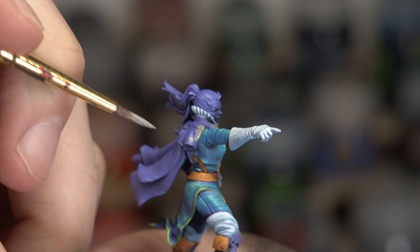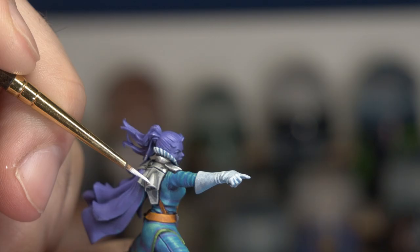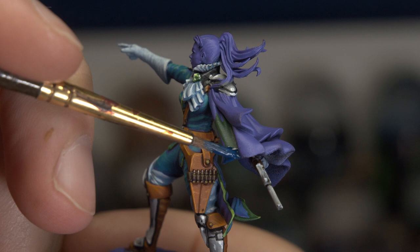Eternally wary of true metallic colors, I came in and painted a simple non-metallic metal gray across her boots and her sci-fi gadget. Black lining it carefully to add plenty of contrast, and then highlighting up to a point white in areas. As I worked out what to do with the trim of the suit I ended up going for a green.